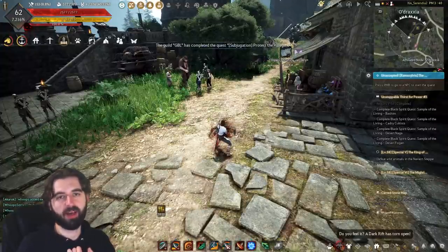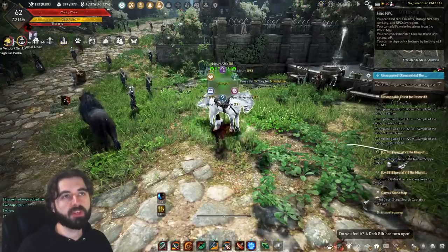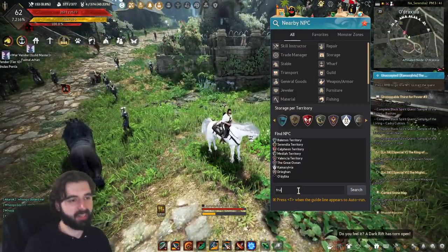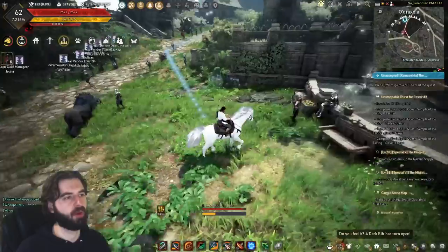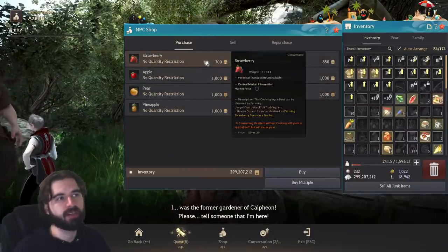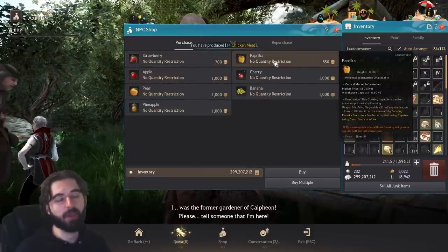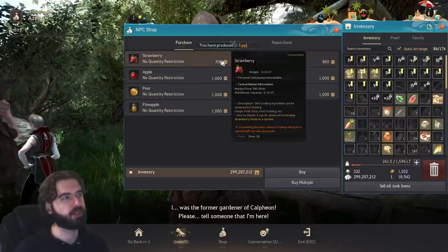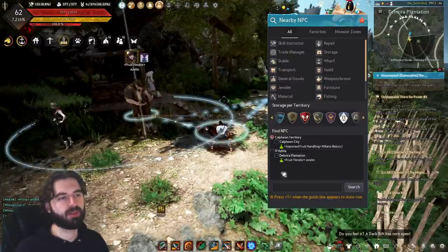Some ingredients like fruits and vegetables can be hard to find. There is an NPC called a Fruit Vendor — there are three of them in the game, including one in Odraxia and one in Camasylvia. They sell strawberries, which is the go-to fruit — the cheapest one in the game. They also sell paprika, which is the go-to vegetable, because you can just buy it from this vendor. So strawberry is your fruit and paprika is your vegetable for any recipes that call for those ingredients.